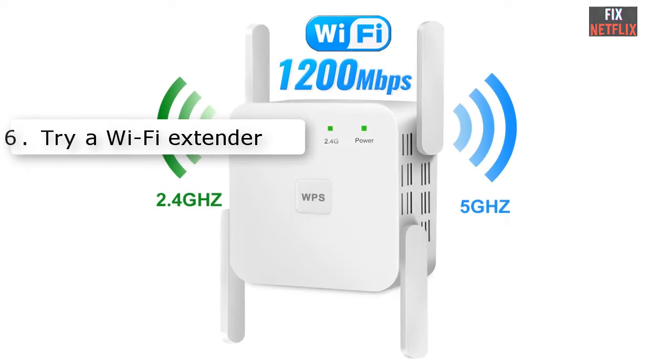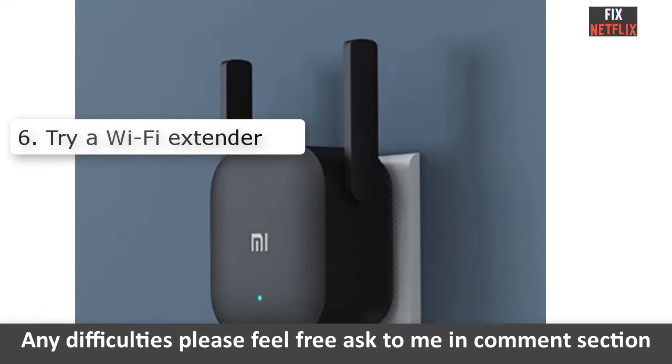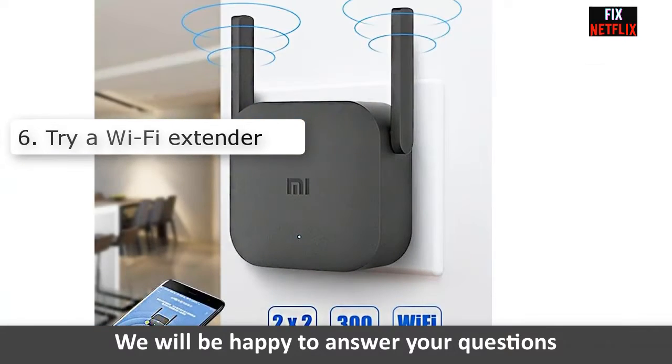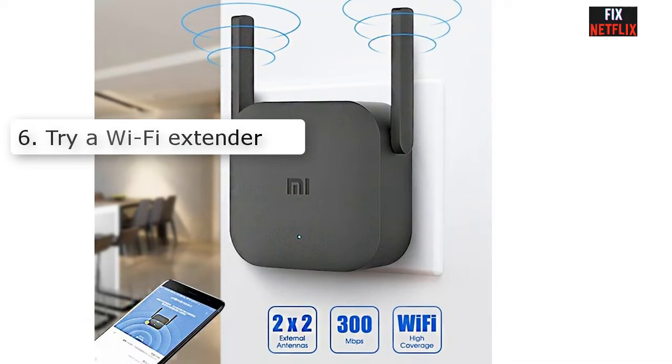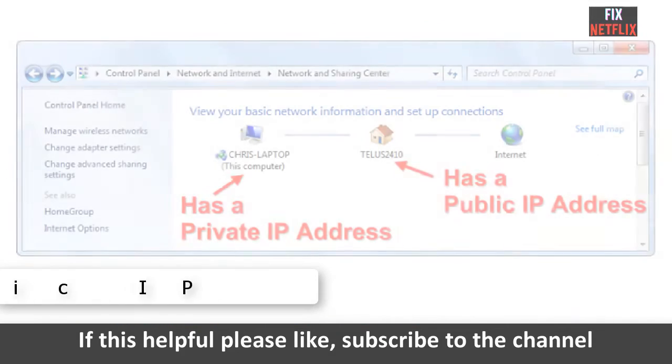Number six: try a Wi-Fi extender. In some cases the culprit could be a weak Wi-Fi signal. If you have already moved your PS4 quite close to the router, maybe it is time to try a Wi-Fi extender. If you already have one, you don't need to make a new investment buying a new router, but if you don't have one, you may need to move on to the next step.